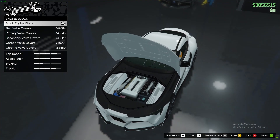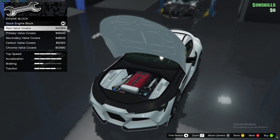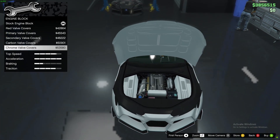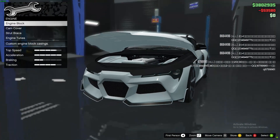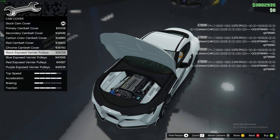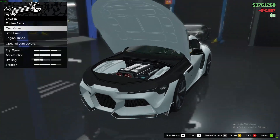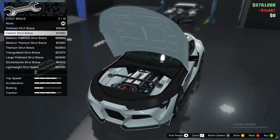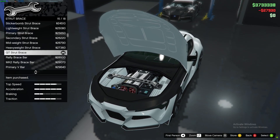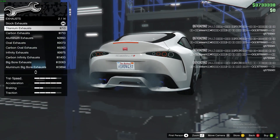Engine block — some cars customizable by Benny's have this. Red valve cover, primary, secondary. I think red looks nice. Chrome it — I don't know why I just love chrome. Cam cover, okay. Blue looks like it's spinning faster. We'll do that. The license plate just looks amazing.